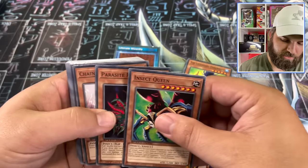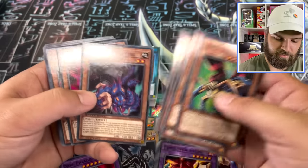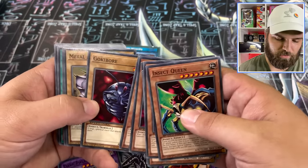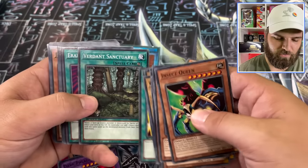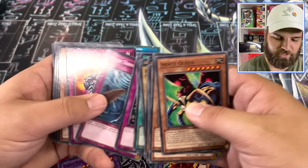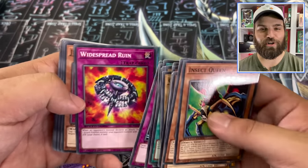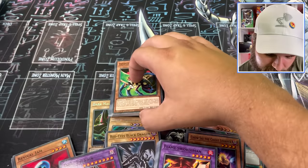Now we're going into what looks like a Weevil deck — Insect Queen, the Pickle Fairy, Resonance, Parasite Paranoid (that's a good card), Pinch Hopper, Gokibore, Metal Armored Bug, Multiplication of Ants, Ink Step Barrier, Verdant Sanctuary, DNA Surgery, Widespread Ruin, and the alternative art. That's awesome.